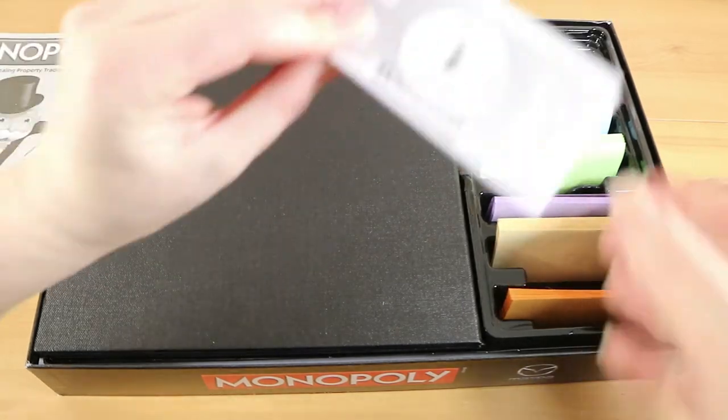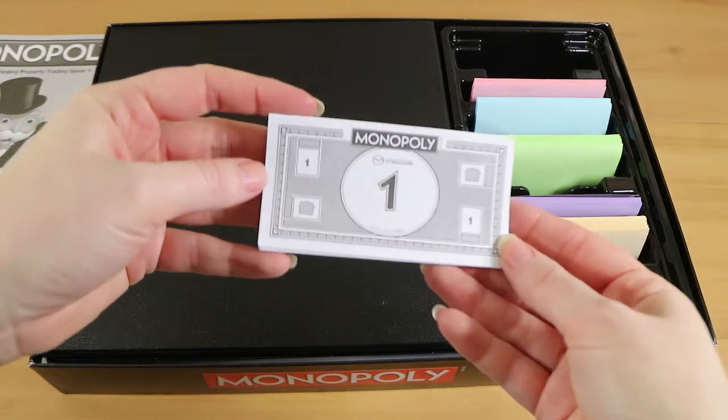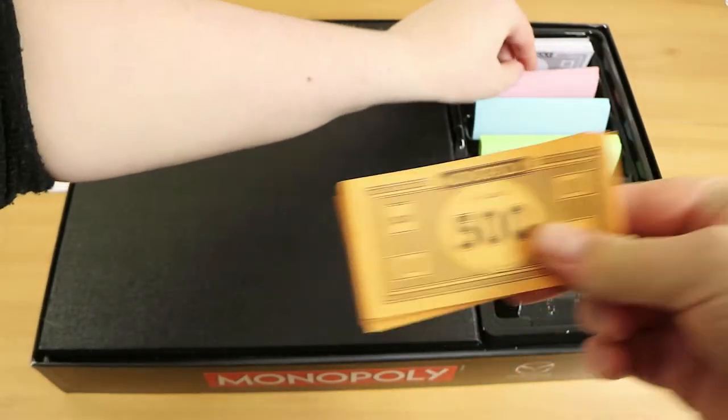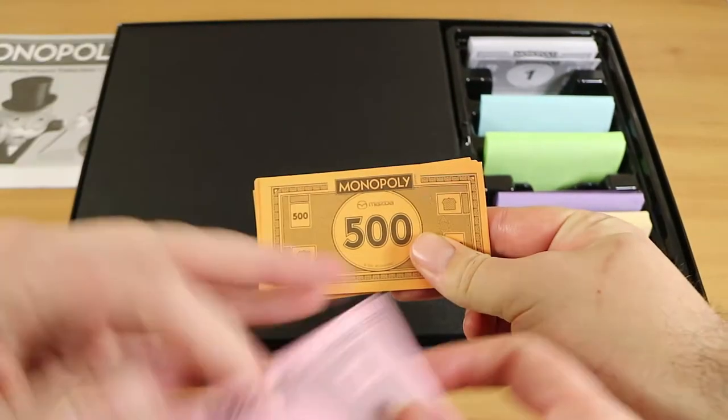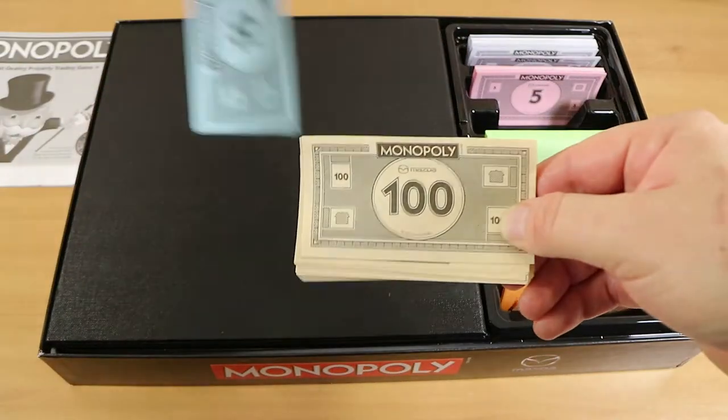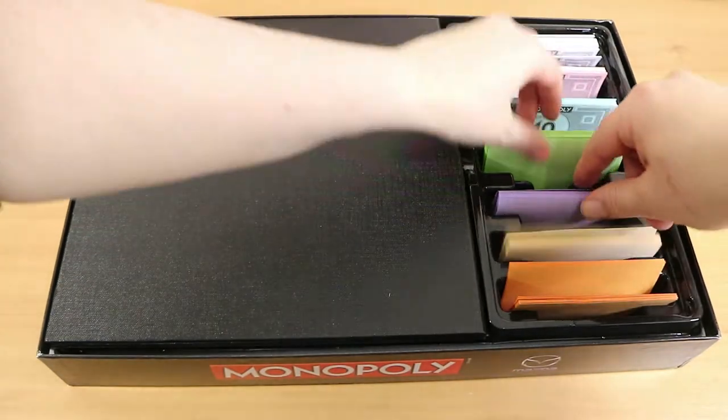We start with the money here. That looks suspiciously like normal Monopoly money. It is, aside from the fact that there is the Mazda logo. It's the same colours, the same little houses and everything on there. There's nothing new there.